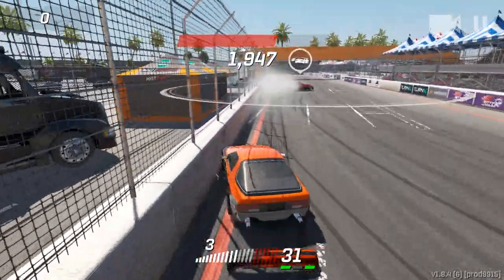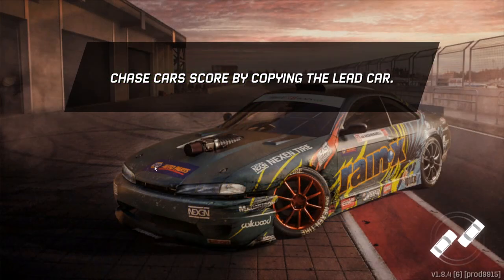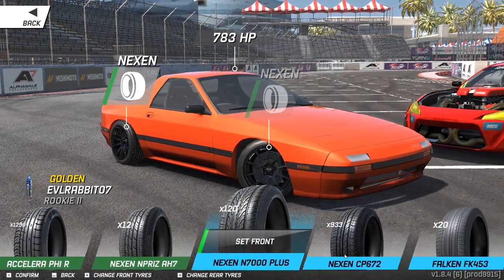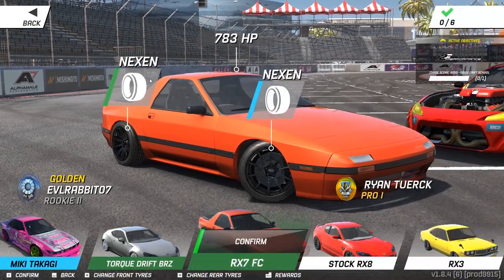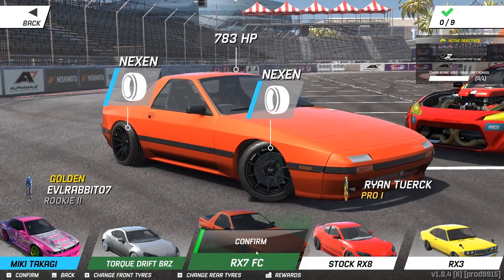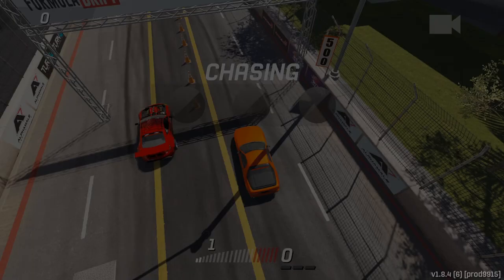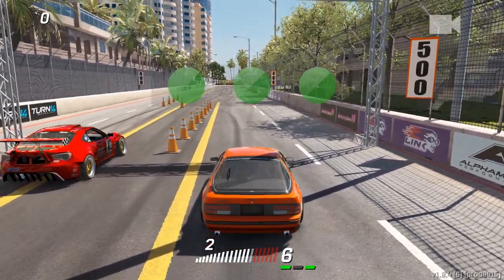Definitely need more grip! And a bang into the wall. So we definitely need some more grip on this car. With the power now, we should probably be up to — we'll throw on some Nexans because we got plenty of them. 933 Nexans. So we're going to give this one more shot to try and chase down Ryan Turk. Maybe we'll go just do some regular tandems with some other people. We'll see what we can come up with here at Long Beach.